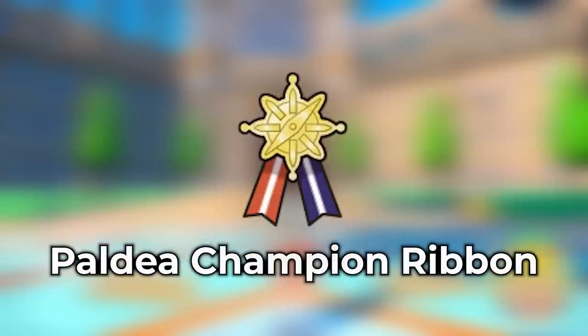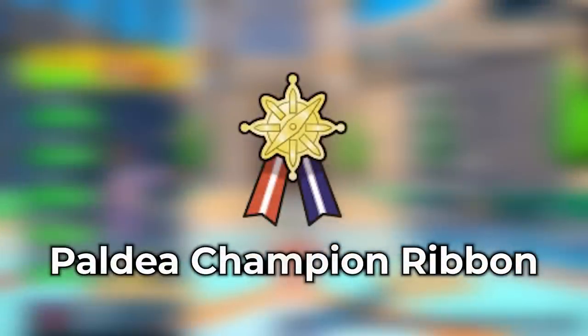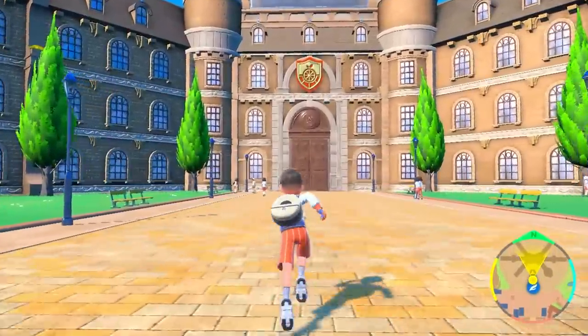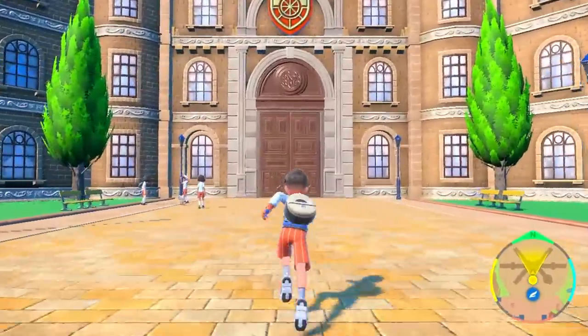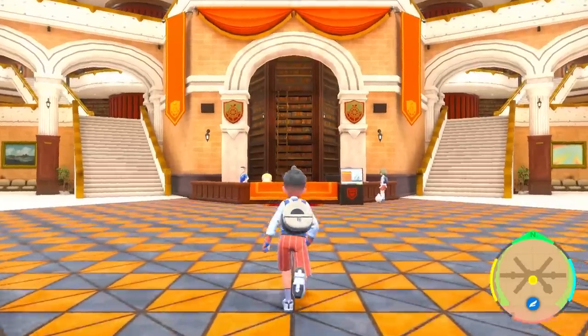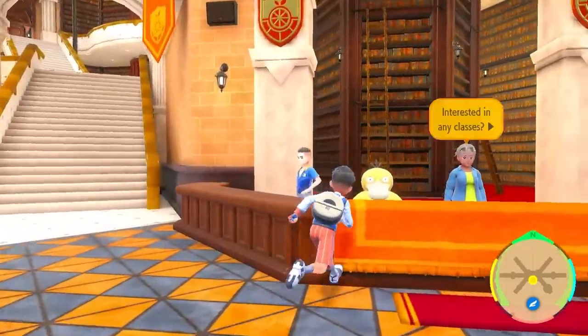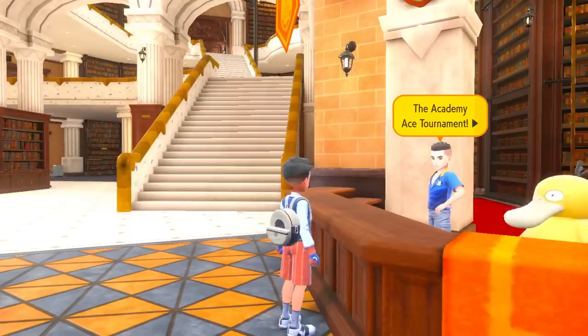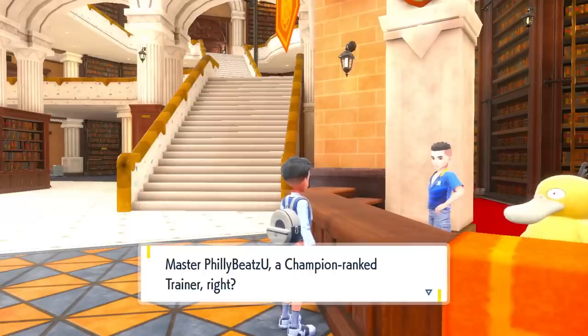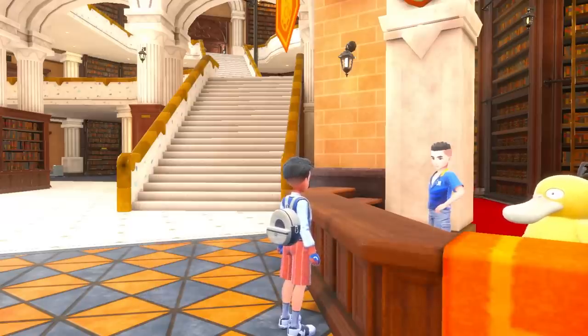The Paldea Champion Ribbon is pretty cool to put on your Pokemon because it's a champion ribbon. All you have to do is have your Pokemon in your party and beat the league, or at the post-game you can challenge the Ace Academy Tournament. Throw a very powerful Pokemon at the front of your party, spam the entire Ace Tournament, and you can keep getting that ribbon on every single one of your Pokemon — great for completionists who want as many ribbons and marks as possible.